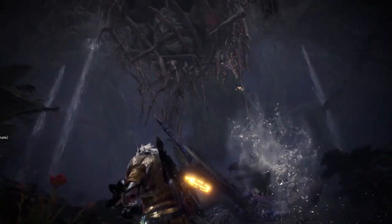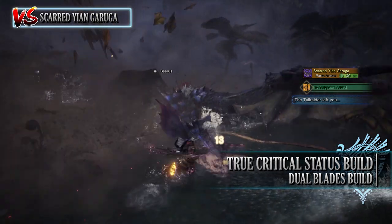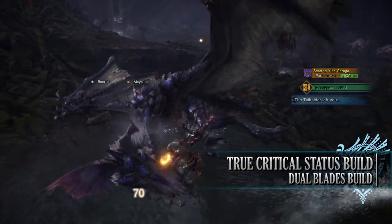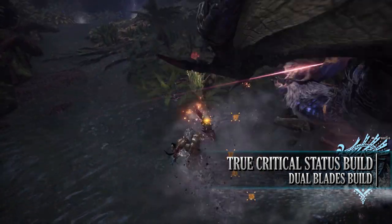That brings us on to the next build — the True Critical Status build. This build utilizes ailment weapons as well as the Gold Rathian set, giving us True Critical Status as well as increased survivability through Divine Blessing. It's also a unique build showcasing the Free Element skill, which I don't normally use for melee weapons in Monster Hunter World Iceborne.